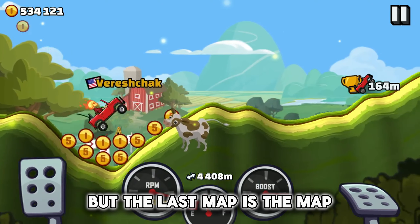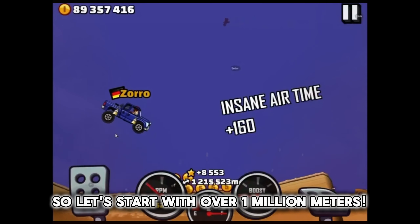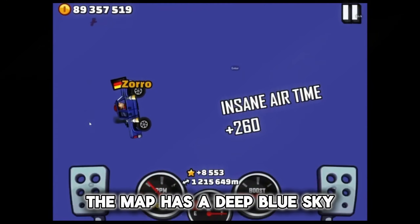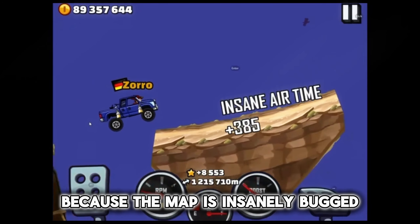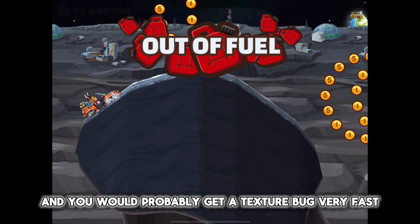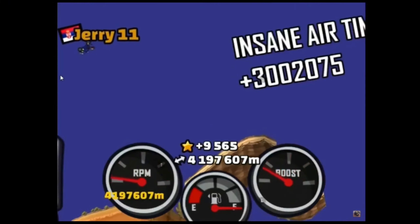But the last map is the map that you've all been waiting for: Desert Valley. Let's start with over 1 million meters. At this distance, the map has a deep blue sky, which is very nice. But unfortunately, I don't think anyone will reach this point, because the map is insanely bugged. The vehicle shakes like crazy, and you would probably get a texture bug very fast.